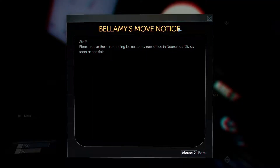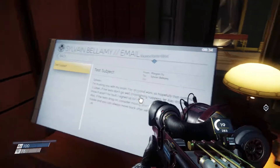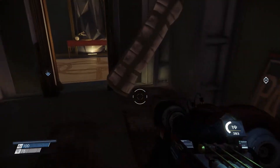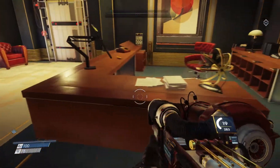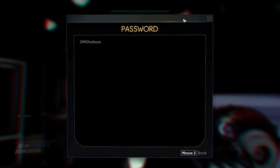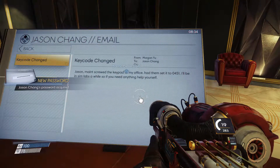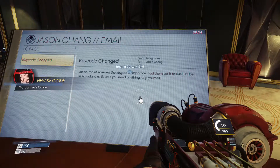Please move these remaining boxes to my new office in Neuromod Division as soon as possible. Test subject. I'm just looking around to see if maybe we can find anything. I don't really see anything — wait, turn on speaker? Nah, we're not doing that. Okay, so we can carry this turret. Oh, isn't that nice? Oh my god! Key code changed. Mason — Jason — maintenance screwed the keypad in my office. Had them set it to 0451.